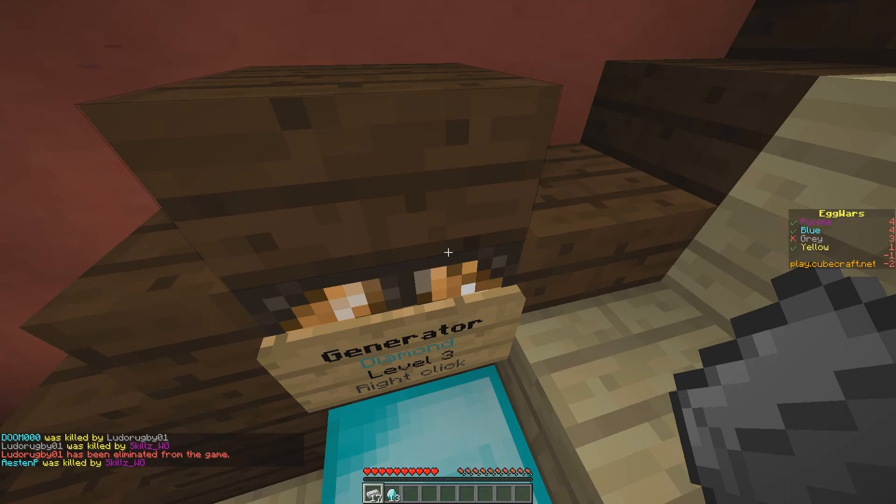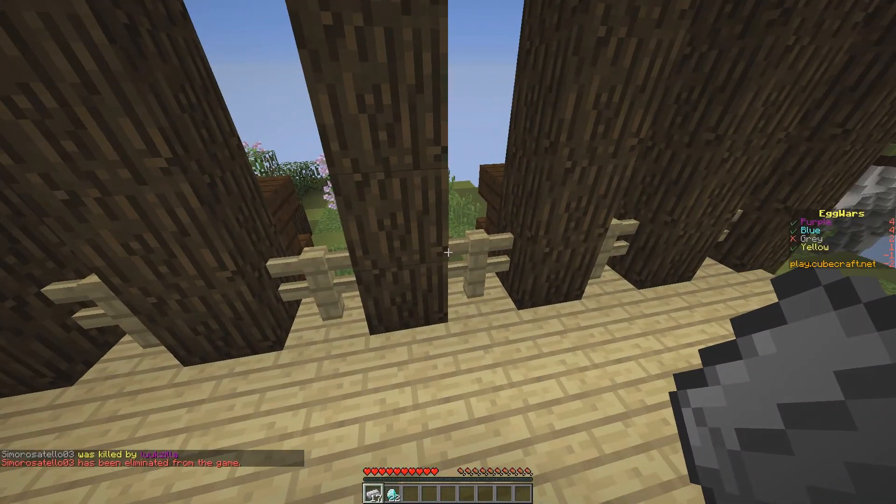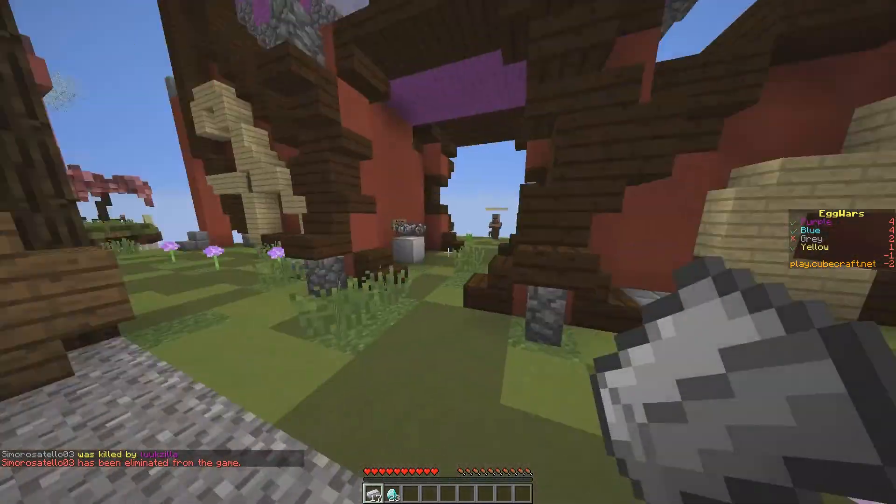Got him. Where's gray? Right to the right of us. Our dog is deaf. Hey dude. Oh, Skills is here. Okay, that dude's full iron. Ouch. Full iron? GG, Lukezilla. Nice kill. I'm not behind him. I guess I'm guarding our island.